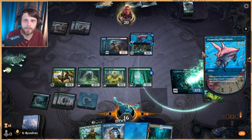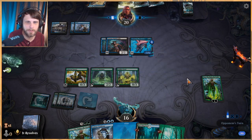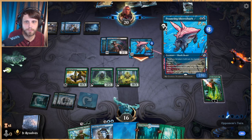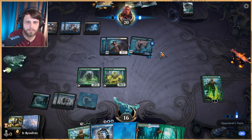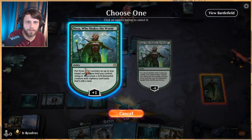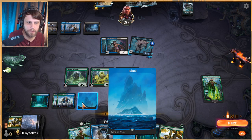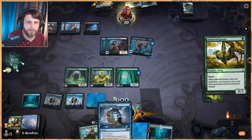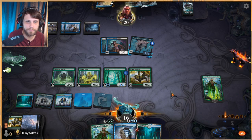We're bouncing the Nissa — that's fine, bouncing a land doesn't set us back all that much. They found their land. We just block here — it's fine. One, two, three, four — we can actually play out a Grazer here to have an additional blocker and still leave up mana. Thanks to Nissa we can. Let's see what they do.